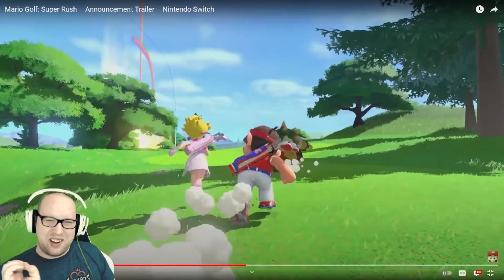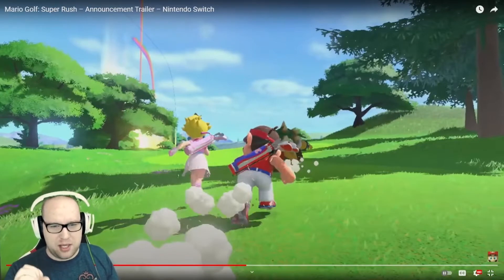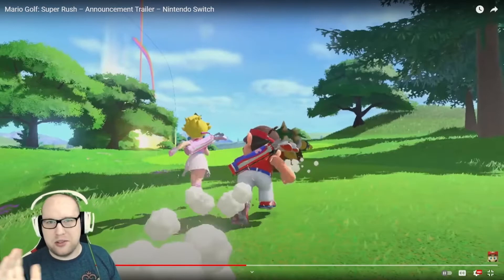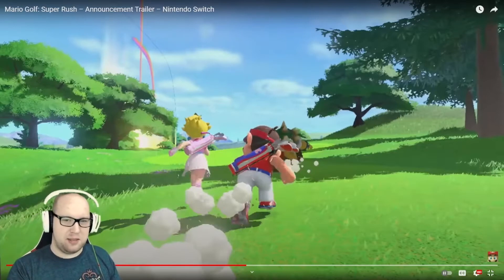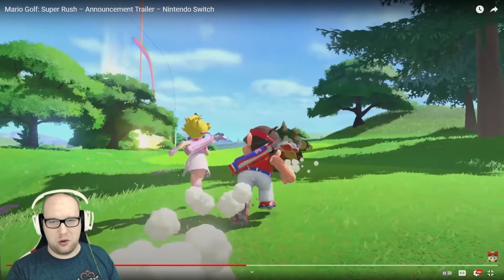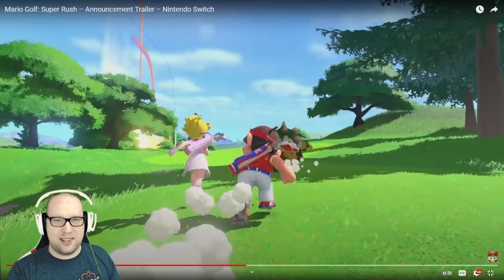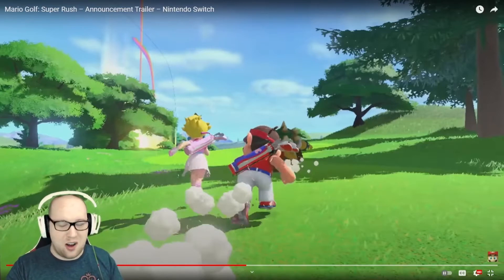Now here is the part that has me super excited for this game. This is a mode called Speed Golf — a multiplayer mode where you and your friends all golf at the same time. We can see Mario, Peach, and Bowser running along the course. From what it looks like, you all start on the tee, hit it, and you're just racing to get to the hole, which is awesome.